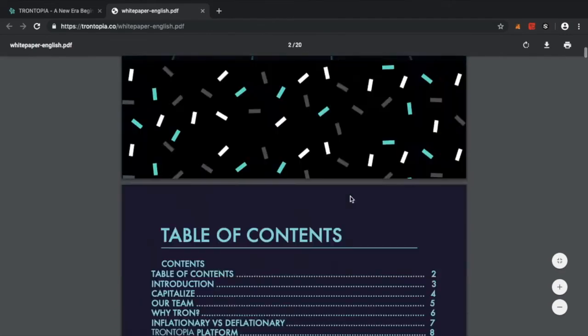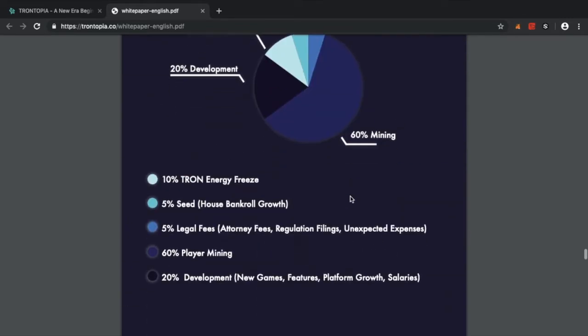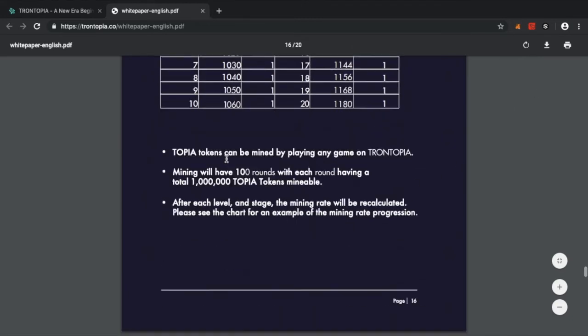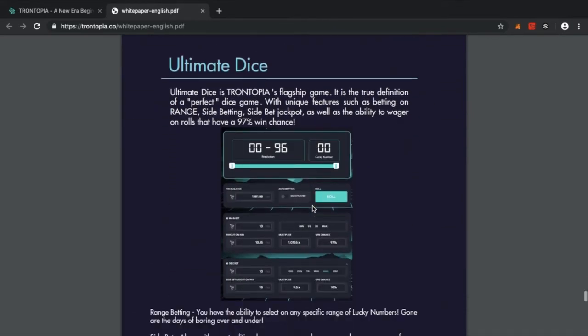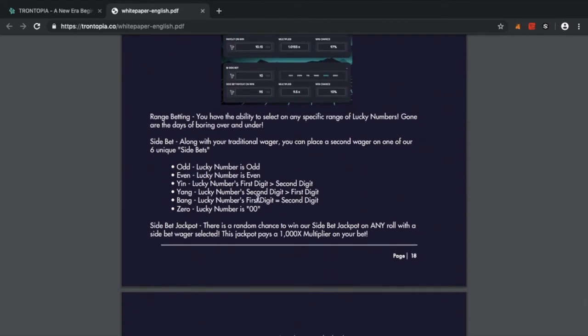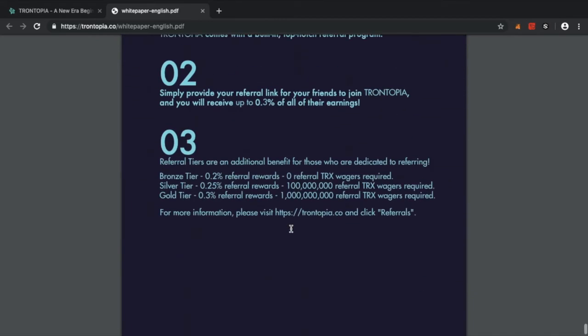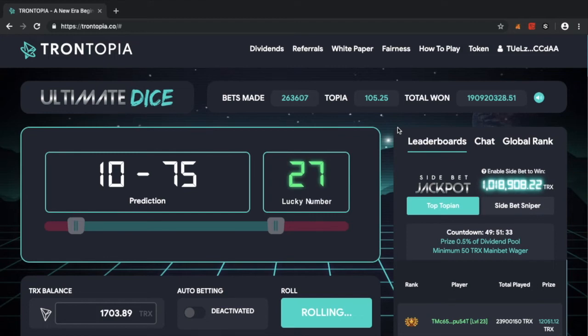If you look at the white paper roadmap, it tells you exactly what the plan is. They've got more games to add, and they show how the math works for token distribution. In round one, for every 833 Tron wagered you get one Topia, but the difficulty increases as the rounds go on — it might go to 1,000 Tron per Topia and slowly increases from there. They also reward you based on how long you freeze your Topia.